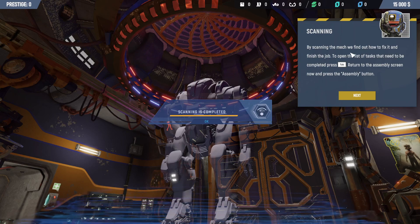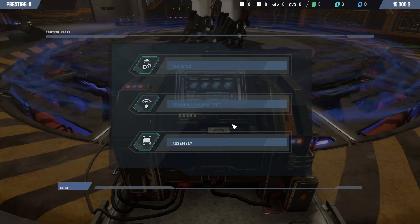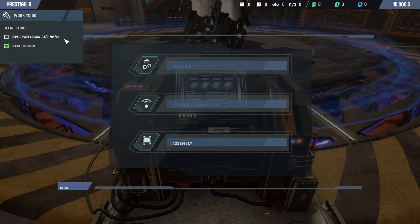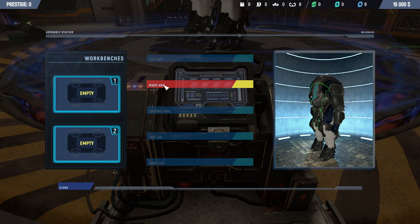Is it the sprocket? Going to be a big end or a head gasket? Scanning is complete — by scanning we found out how to fix it. Let's open the list of tasks. Press tab, return to the assembly screen, press the assembly button. It's got a faulty legacy CA-010301 part. Modules highlighted in red are the ones we found the damaged part in during scanning — press the broken module and send it to one of the workbenches. Something's broken on its arm.